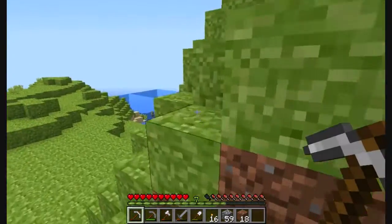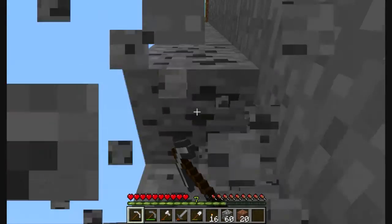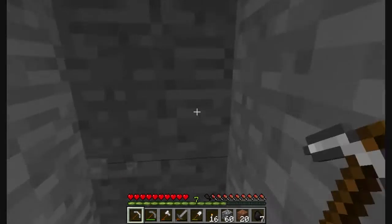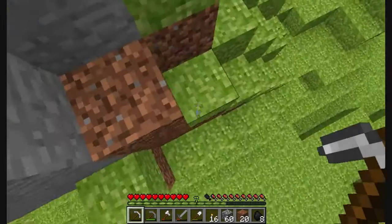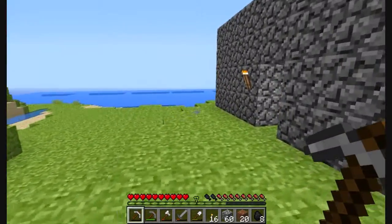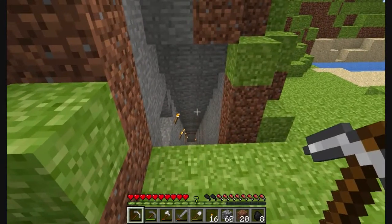Oh, some coal up there — we have lots of coal. So, what are we building today? What are we doing today? Apart from me mining, which is very boring. I think we're just going to collect some resources, build a better house. Hopefully we still remember the way back to our other house, 'cause we might have to go back there for more resources — we have lots at home. I like that house, it is a nice house. We had a lot of wood there, we had a nice tree farm going on.